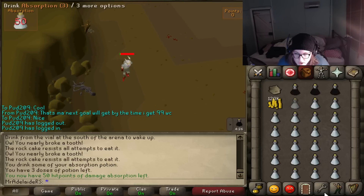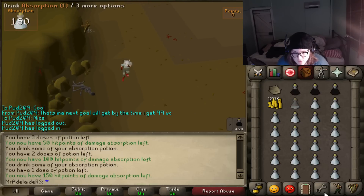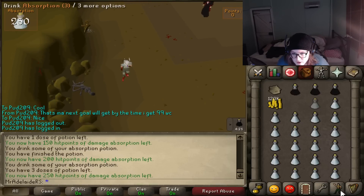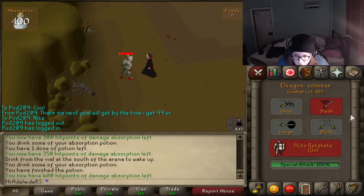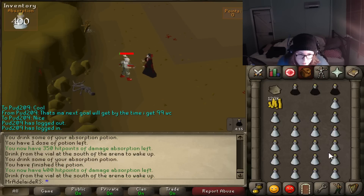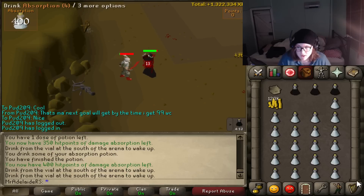So with your overload, you have about 25 seconds to get your health down. Then you want to just drink your absorption pots all the way up. If you're doing the prayer method, you'll just be praying here and keeping your overloads up. That's seriously what you do.